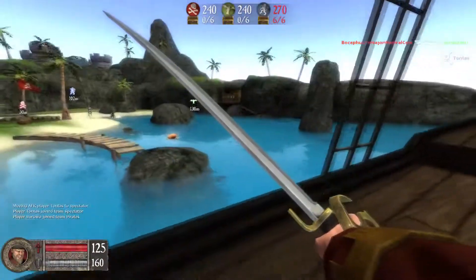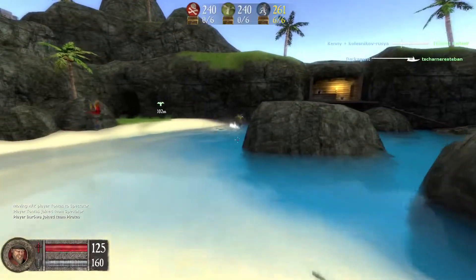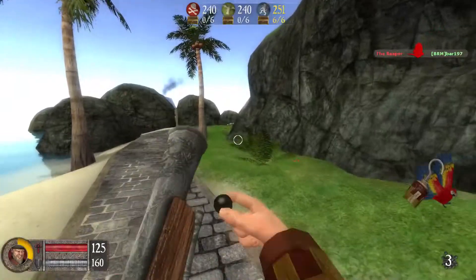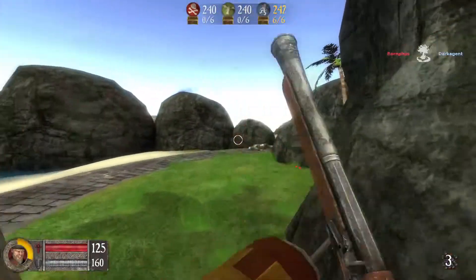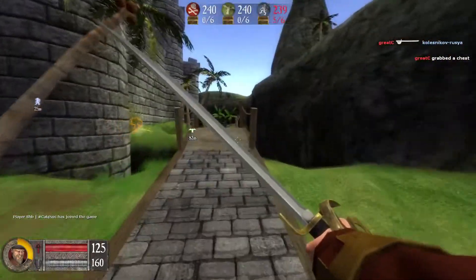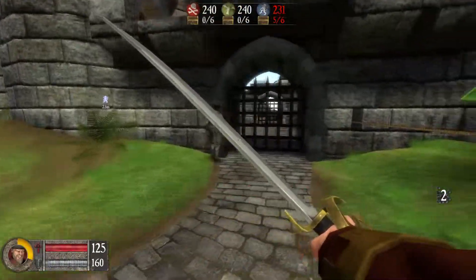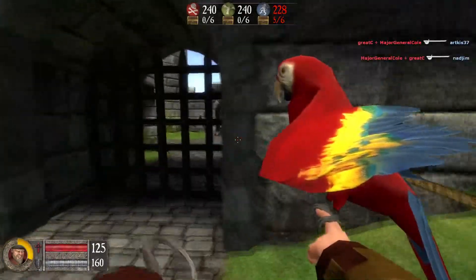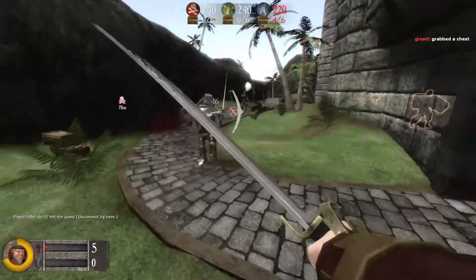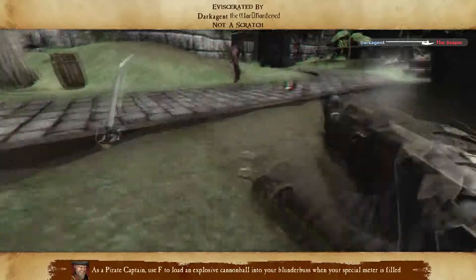You may have noticed at the top of the screen there are three different symbols for the teams: pirates on the left, then the Vikings and the knights. On the knights it says six out of six — that's their chest count. Also our parrot craps on people when you kill them, which is always lovely. On this map called 'Booty,' the knights start with the most chests. You go into their base, grab one of their chests — their count goes down to five — bring it back to your base and that scores a point for your team. The more chests you hold the faster that number ticks down; the first team to hit zero wins.